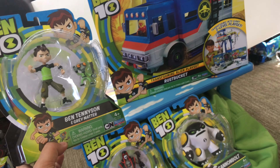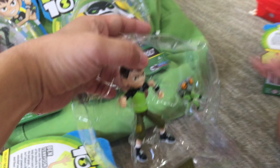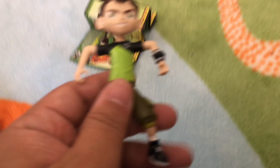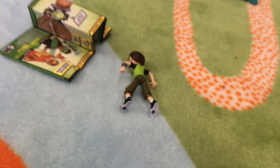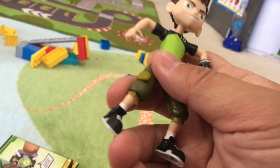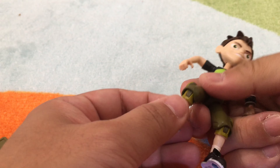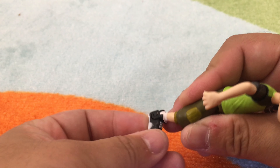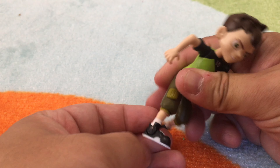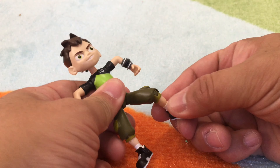Thank you to Playmates for sending us these cool toys. The cool thing about the action figure is that there's a lot of points of articulation. His hip bends right here, and then his leg bends right here, and his knees bend too. His ankles bend too, so he's a posable figure. They put a lot of thought into making his legs move.